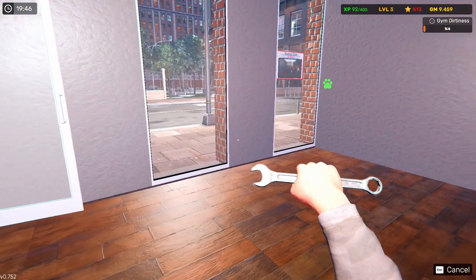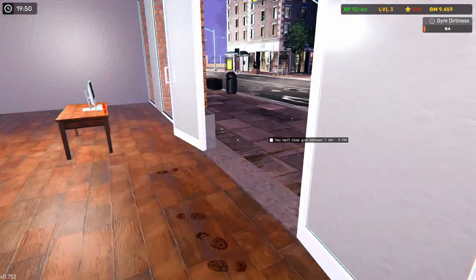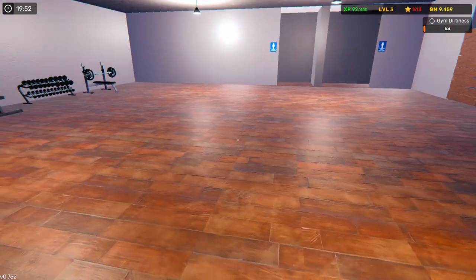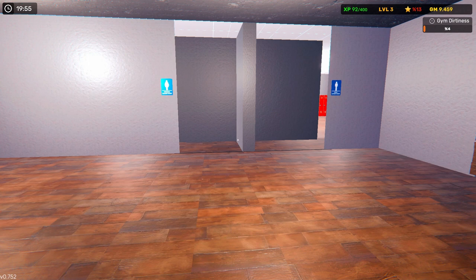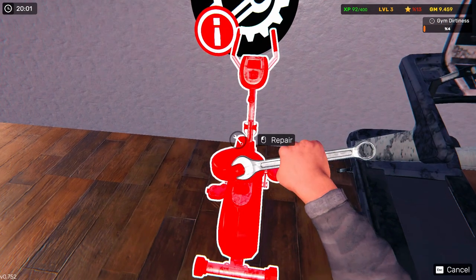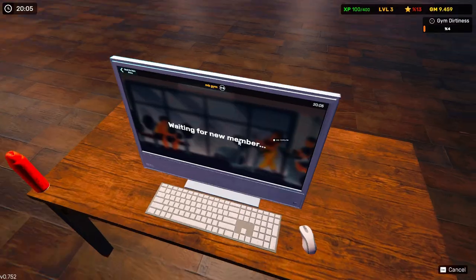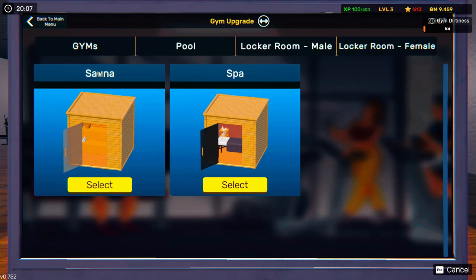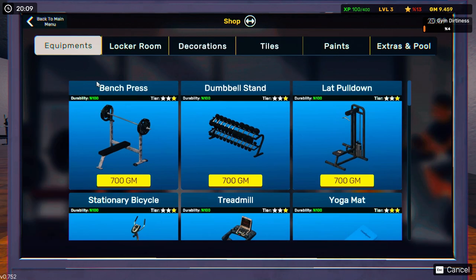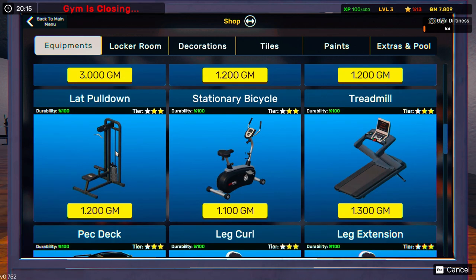Alright, so is it closing time? It's 9 p.m. Still can't close. Let's see what we can do here. Let's fix this. I think we might buy another bike. $600 — we'll probably buy two more. Let's buy one of these and two bikes. I think that'll be enough right now, but these are the lower class bikes.